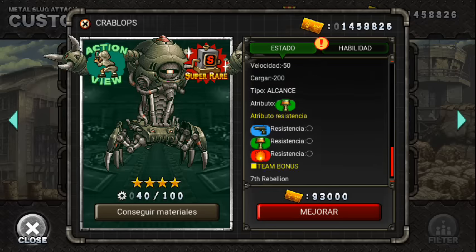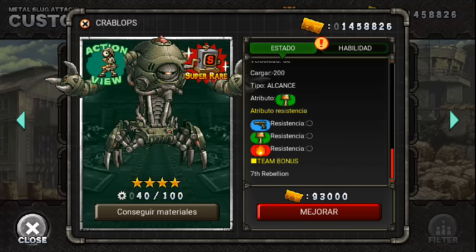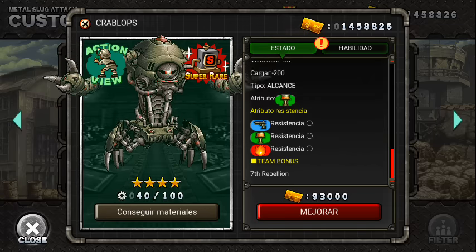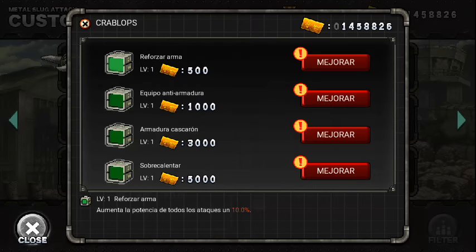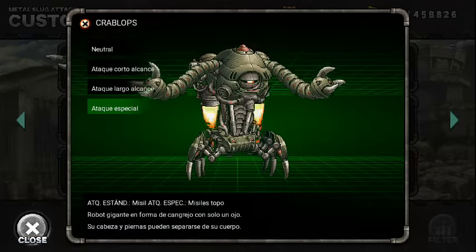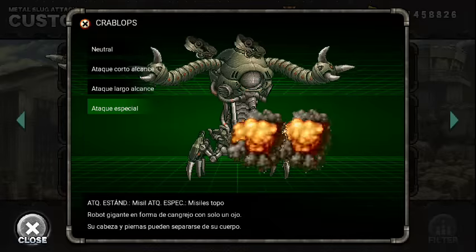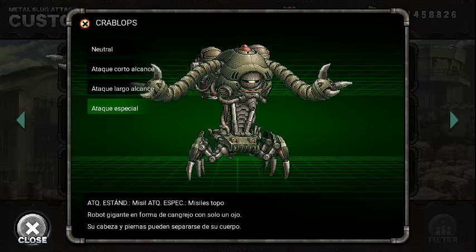Tiene una distancia considerable pero que no convence. Tiene una resistencia normal para todos los atributos y tiene bonus de Séptima Rebelión, si no me acuerdo mal, sería con el Kraken y otra unidad que también aparece en el Metasbook 7. Su primera habilidad sería Reforzar Armas, que aumenta la potencia de todos los ataques. Su segunda habilidad sería Equipo Anti Armadura, que aumenta el índice crítico. Su tercera habilidad sería Armadura Cascarón, que aumenta el HP — esta sería la habilidad más importante. Y la cuarta habilidad sería Sobrecalentar, que aumenta el número de ataques especiales. No me convenció mucho la unidad; incluso me atrevo a decir que está mejor en la batalla del viernes, ya que aquí el especial no tiene límite de distancia.